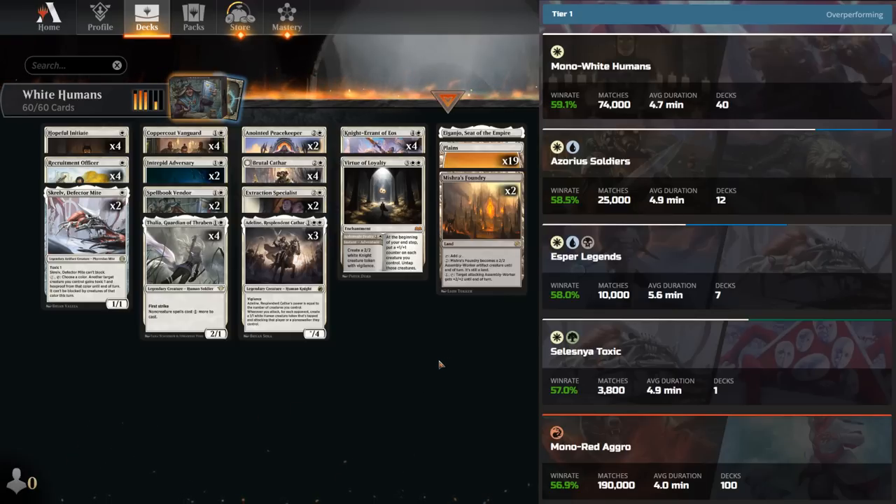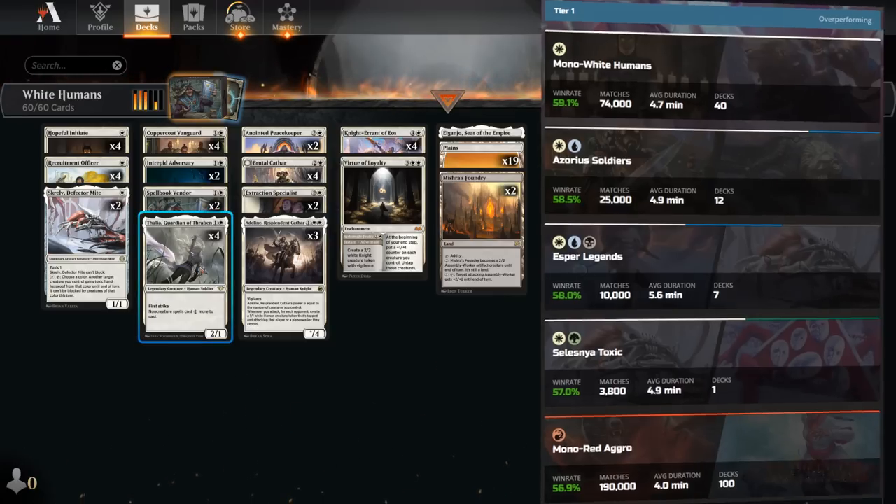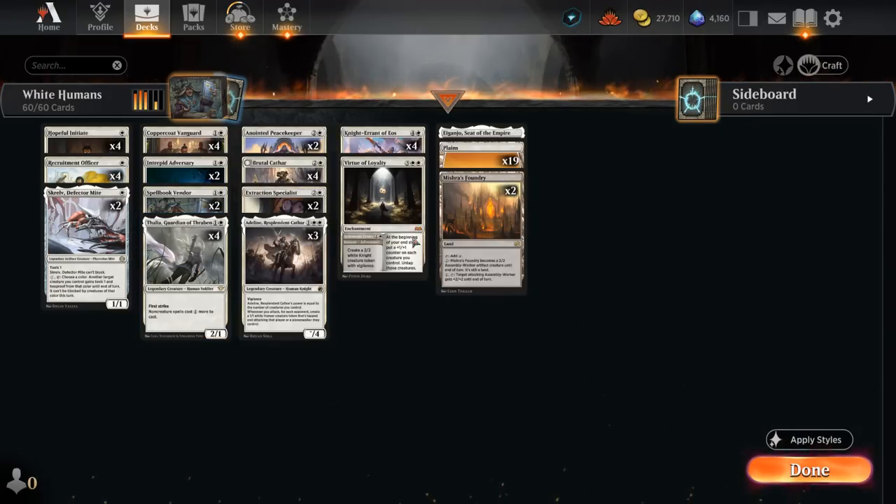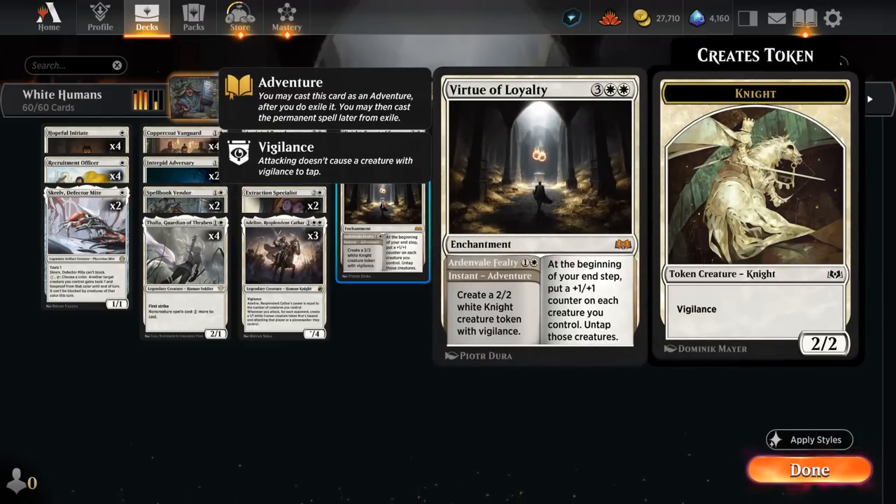We've got a great curve of creatures — being aggressive is always good in best-of-one — and we also have some nice disruption with cards like Thalia, punishing non-creature spells, whereas we don't really have any in our deck besides the one-off Virtue of Loyalty which I'm trying out.